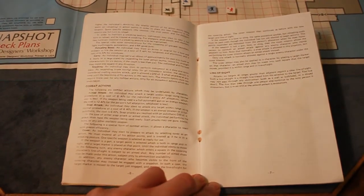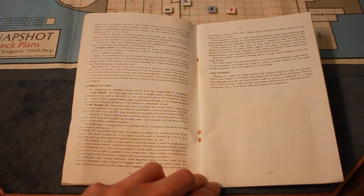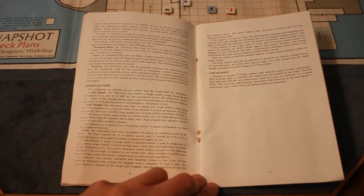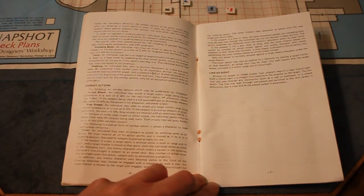Combat actions: Aimed attack — the individual may attack a target within range using normal procedures at a cost of 8 APs, or the individual's entire AP allocation, whichever is less. If the weapon is a full automatic gun or energy weapon, the cost is 12 APs or the person's full allocation, whichever is less. Snap attack — the individual may attack any target within range at a cost of 4 APs. If the weapon is an energy weapon or is full automatic, the cost is 6 APs. Snap attack is resolved with an automatic DM of minus 2.